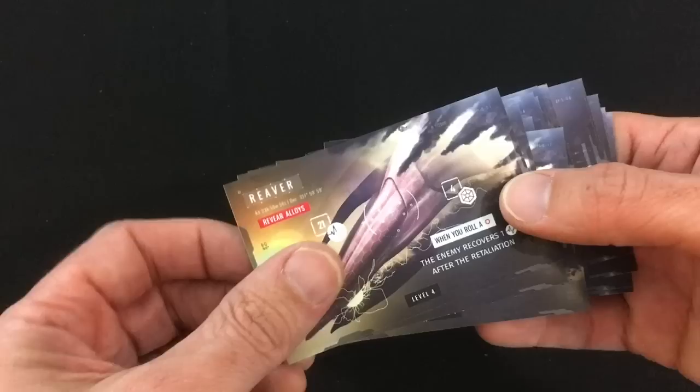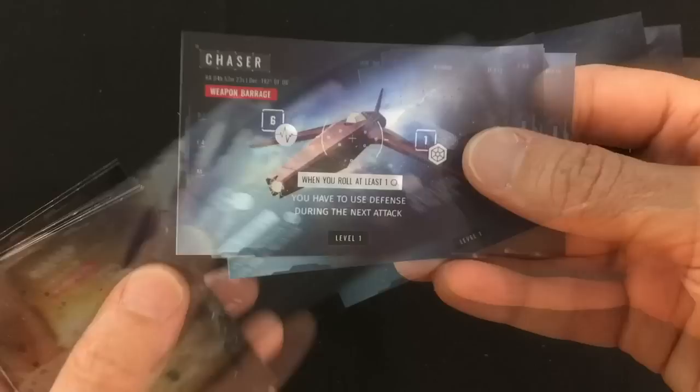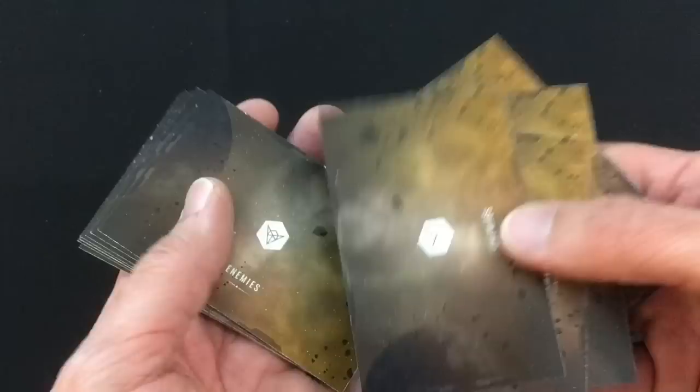To finish setting up the opposition, I'm going to shuffle the enemy cards, which are divided by level — levels one through four, getting progressively tougher. I'm going to have all the twos on top, the threes in the middle, the fours on the bottom, but the level one enemies I'm going to separate out because they're going to be the initial enemy deck. I'll only draw from here until avatars spawn and add more of the tougher enemies in.